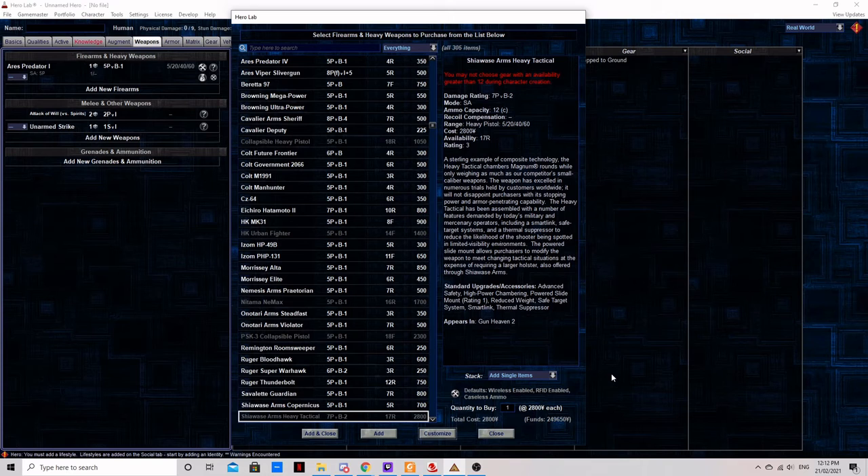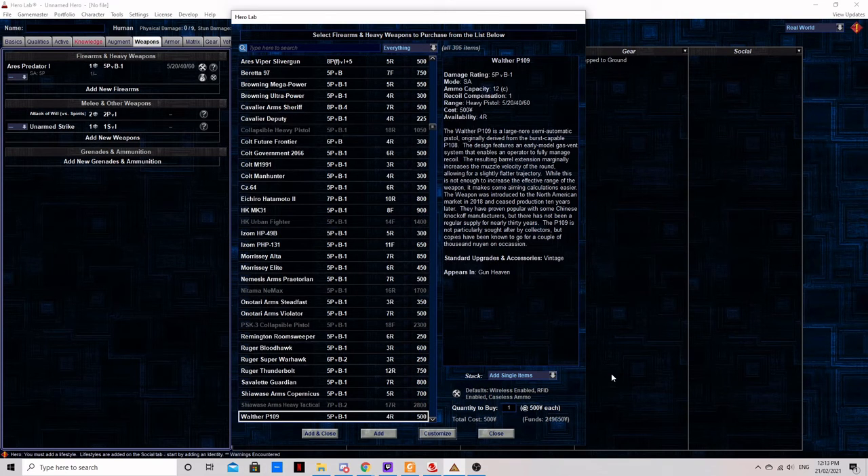The Walther P109: a vintage heavy pistol with one point of recoil compensation and a 12-round capacity. This is not a terrible gun by any stretch. Were it not for its compatibility issues with modern targeting electronics, its innate recoil compensation would be a significant boon. But as is, I would avoid relying on this gun on the streets if other options are available.